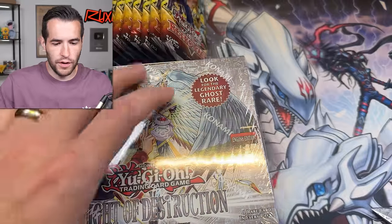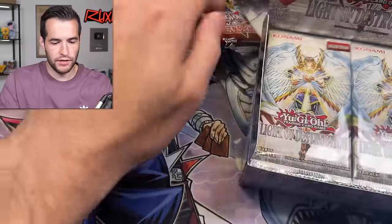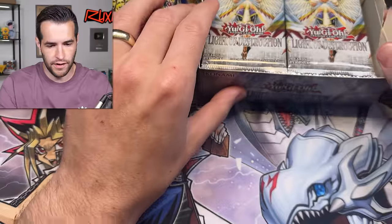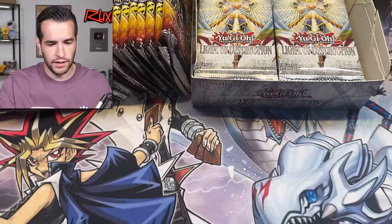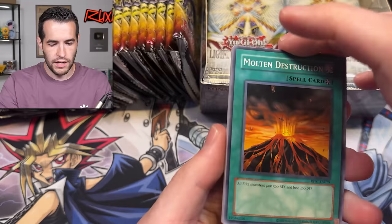Let's open this Light of Destruction box — we're going to have 48 packs being opened. I'm going to keep the Light of Destruction packs in the box and put them back there. The angle's a little close so you can't see everything too well, but let's get to it — the cards are the most important, not the actual packs being opened.